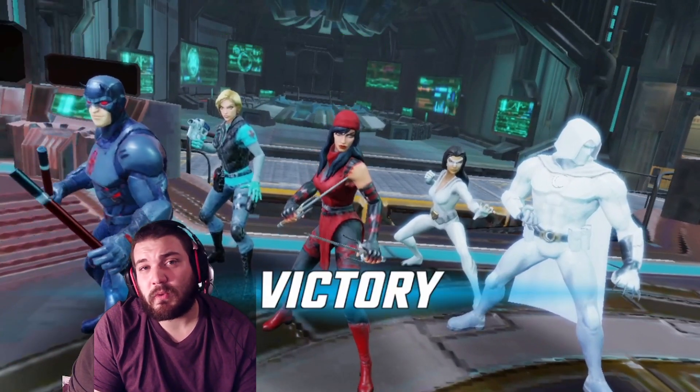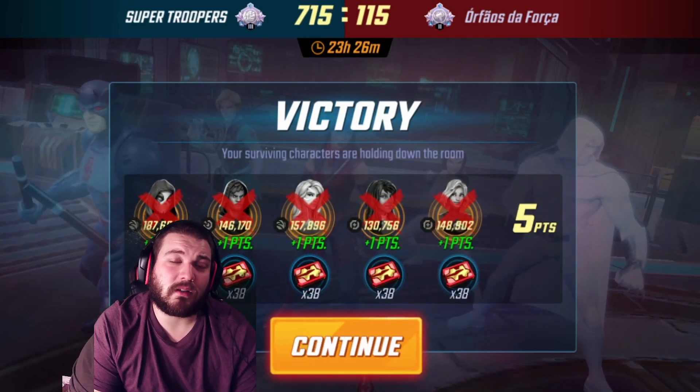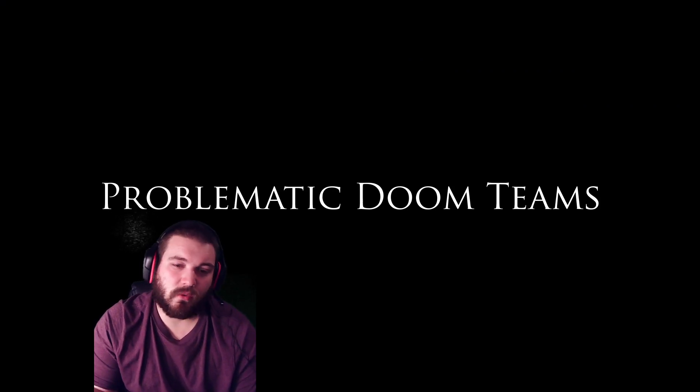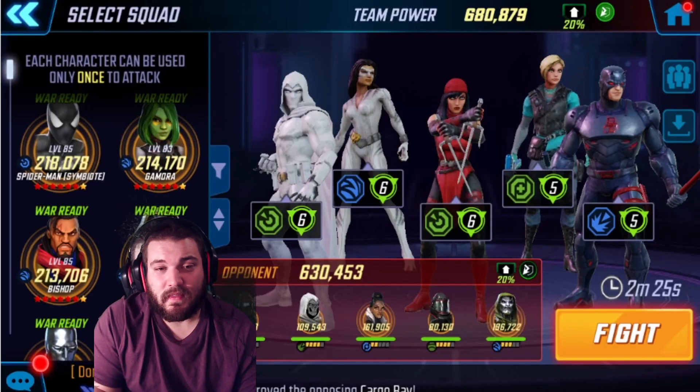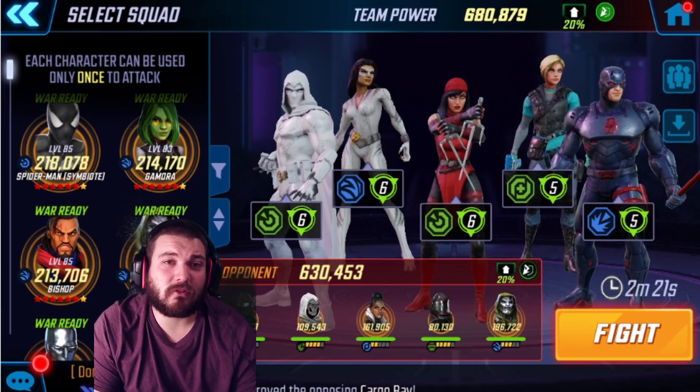As you see, as long as you kill Cloak super quick, it's a very easy fight. I wish I had the edited footage to show you that when you kill Dagger first, Cloak will ult — but your Night Nurse, if someone gets knocked into yellow, is going to go right away and cleanse everything. And then you go from there.